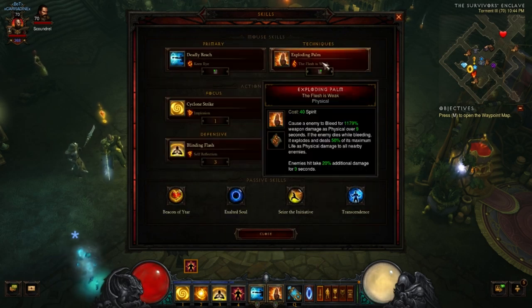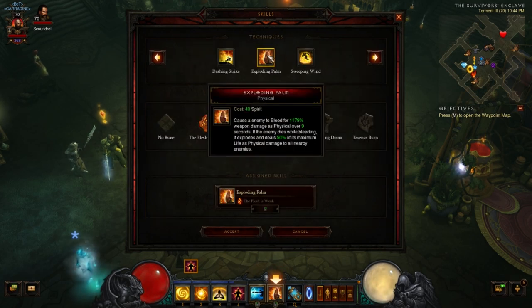Exploding Palm — you can go either way: complete zero DPS, or the Exploding Palm build. It causes an enemy to bleed for X damage over nine seconds. You're going to see a blue hand over the head of the enemy. The main part is the second effect: if the enemy dies while bleeding, it explodes and deals 50% of its maximum life as physical damage to all nearby enemies. So if you have a blue group of elites with 500 million health each, they're all down to 250 million — one explodes from its 500 million maximum and deals 250 million damage to all nearby enemies, blowing them up and killing everything around it. You get credit for the kill, yet you probably did next to no damage.